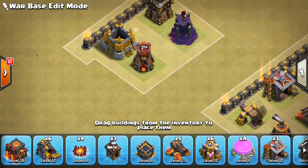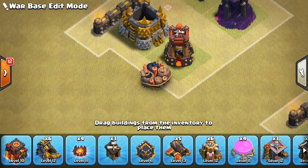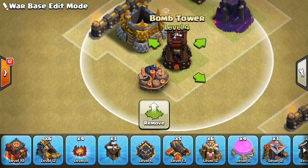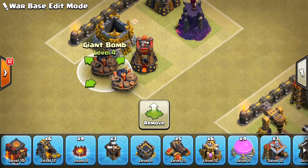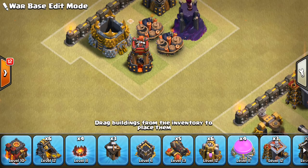For bomb towers, keep those a little more central. If you put a giant bomb next to the bomb towers, that combination can actually kill a full-health witch when both explode. The only problem is the giant bomb doesn't explode until one of the witches walks over it, whereas the bomb tower can go down to the skeletons themselves. Keep in mind the skeletons can't trigger traps, so it might be an uneven detonation — which is why the double giant bomb might be more reliable. If you put a double giant bomb set in the core, you can possibly kill a big group of witches, especially if there are no golems out in front.